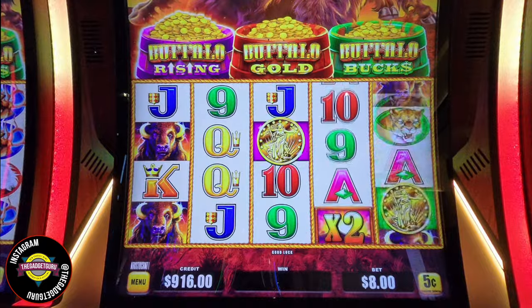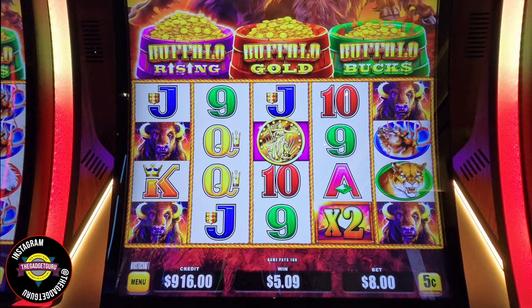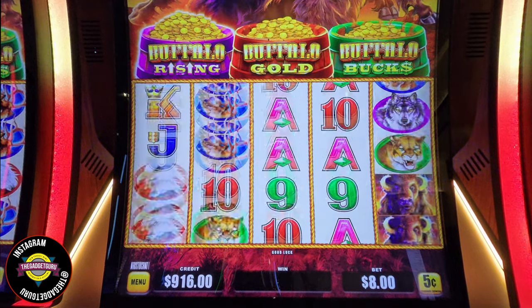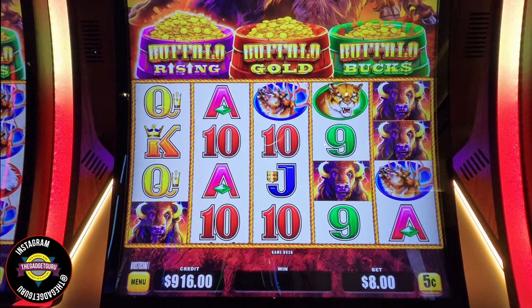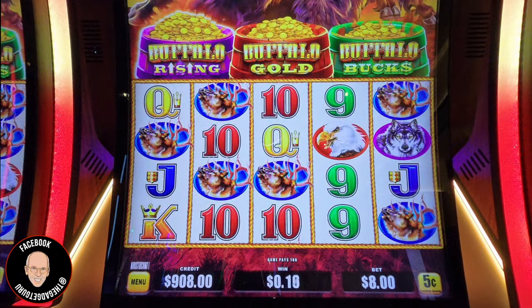$1 for Queens. Come on, Buffaloes. And look, they do have multipliers on here without having to be in a bonus — that's a good thing if you can get them lined up. So getting a full screen of Buffaloes with some multipliers is a good thing.